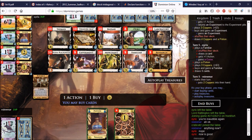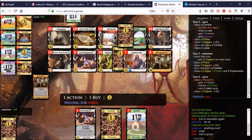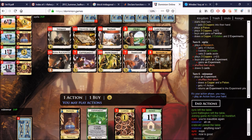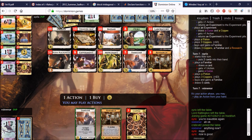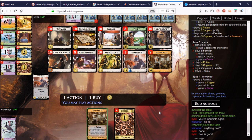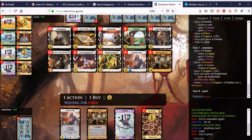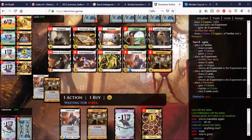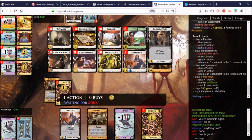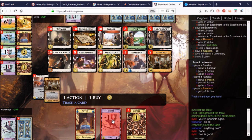If we manage to junk each other good and proper, then we have a clear advantage. We also want to trash as quickly as possible with the Research, so we just use an Experiment to get to the things we want to play more often. There are lots of Familiars — let's just play this Research and get more Experiments. I have one Familiar, two Familiars — cool, he has three of them. I feel like I'm going to get junked out. The lab from Experiment is more permanent.